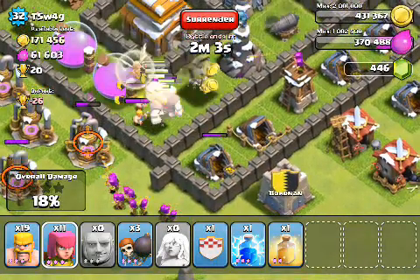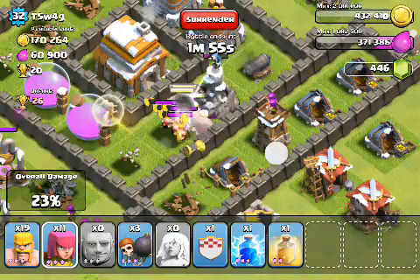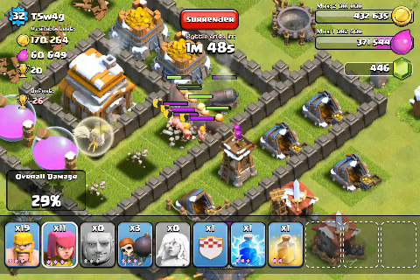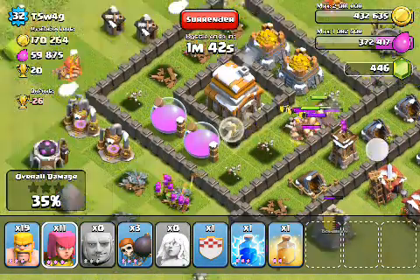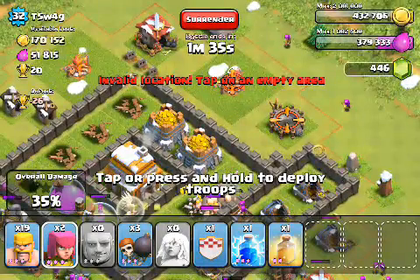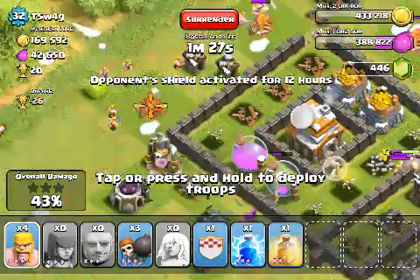The healer requires your barracks to be level eight — it's not the spell factory, it's the barracks. As you can see, there's only one defense left alive. The archer tower is in its own compartment over here, so I'm just going to spread out some other guys. I'm waiting for the healer anyway, so I might as well use up this elixir.